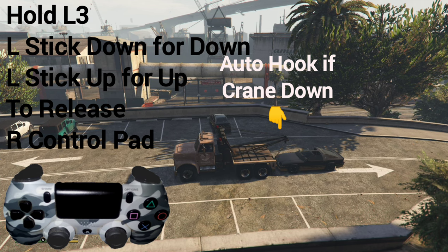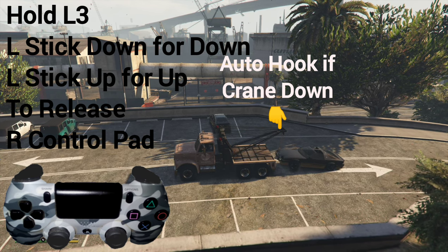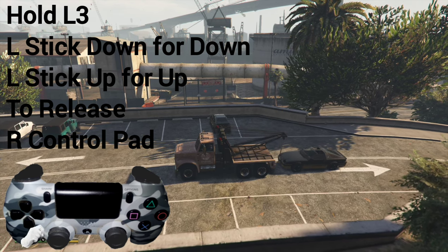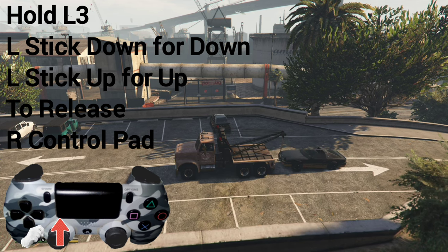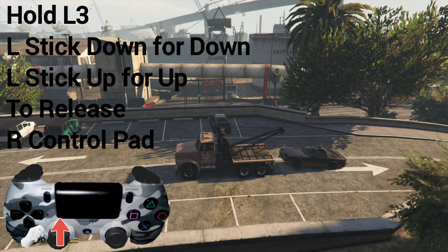If it's not down, we can use the left analog stick — press it in like a button, L3 — and then either push it down or push it up to lift or lower the tow thing.